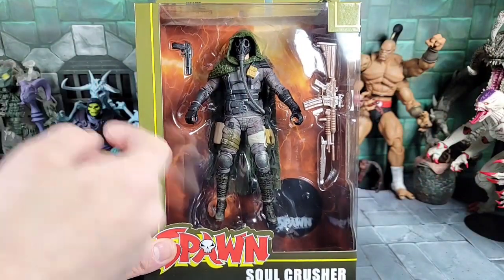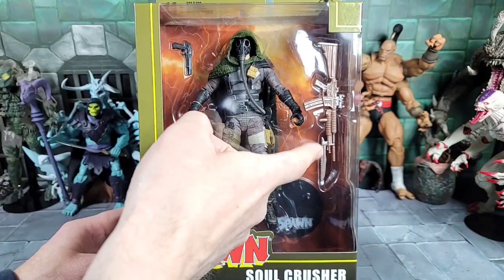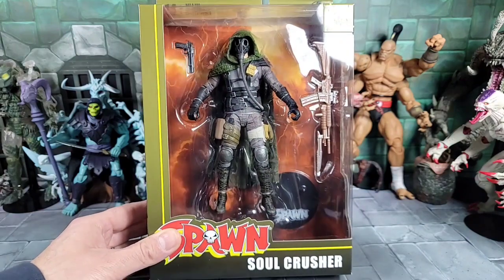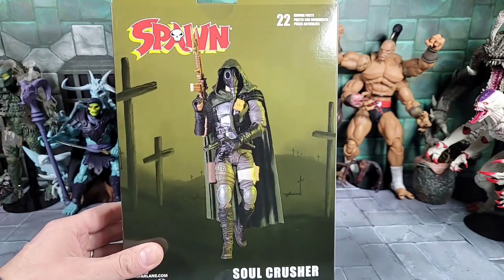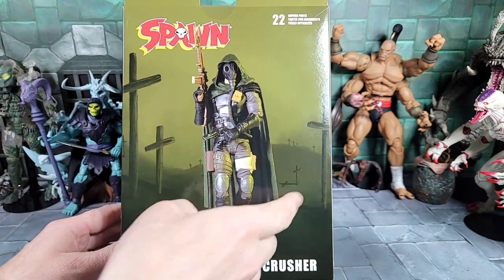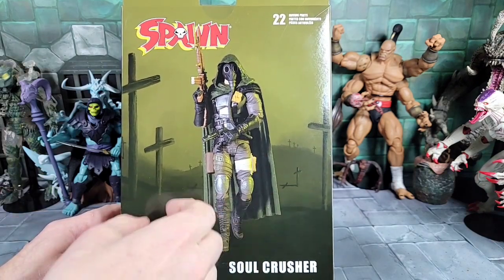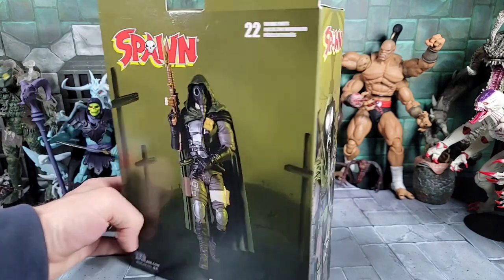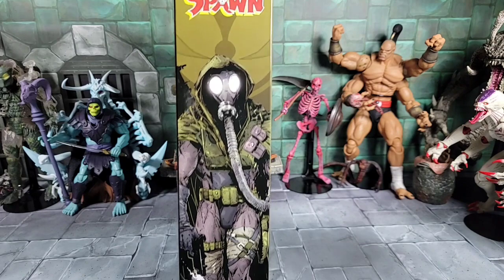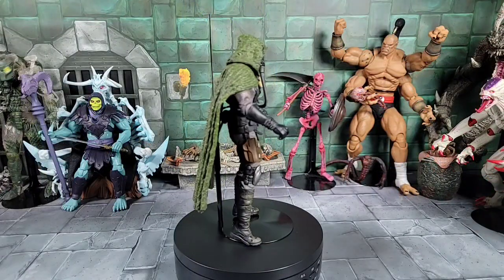This is the front of the box — he comes with a pistol, some type of M4-style weapon, and a comic book color scheme, plus a figure stand. There's our back — nothing special, just a picture of the actual figure. I like this background though, it's pretty cool with the hills and a graveyard with fog. And the side just looks like the original art where the figure came from.